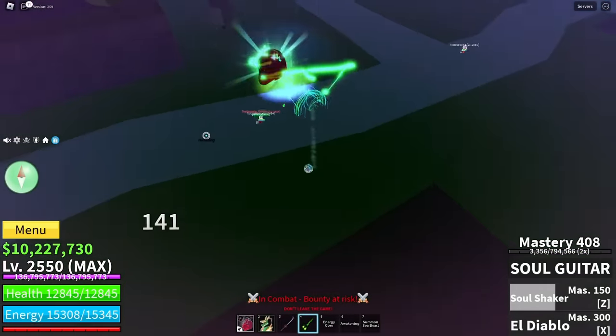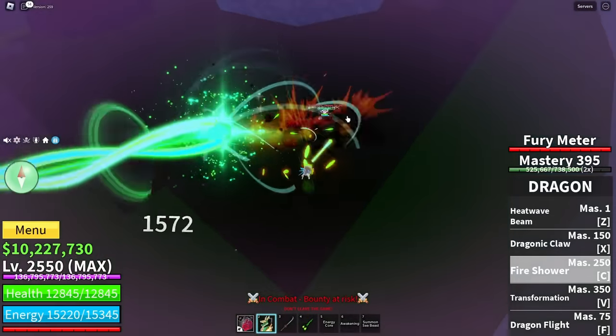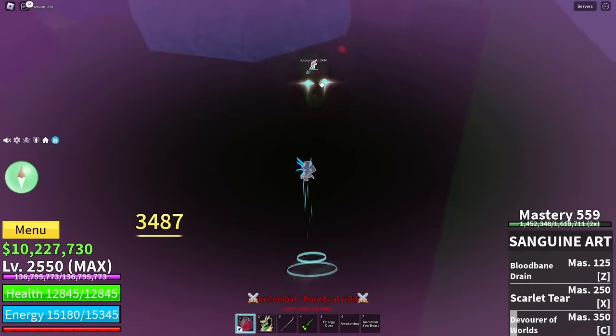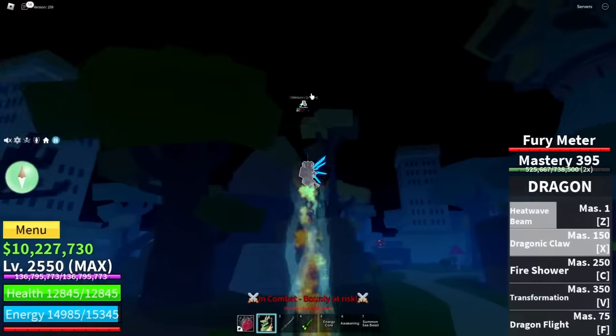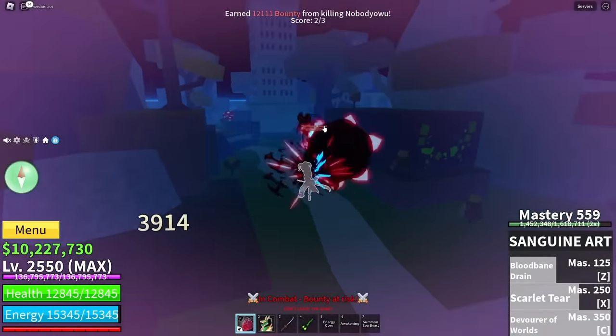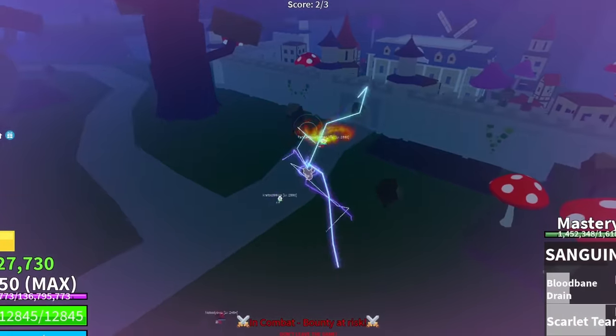Let me kill this dark guy who keeps third partying. Quick flash up — he wasn't expecting that. Let's do this. That literally went through the ground. Oh, there we go — 3K damage to your face. He slashed and pulled him back. GG to you.